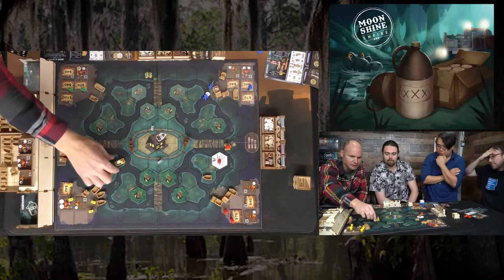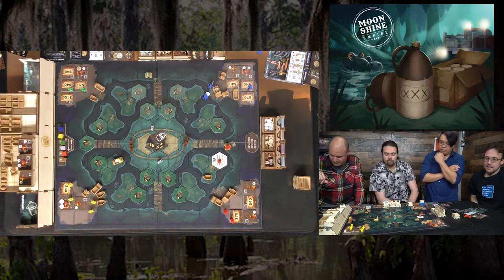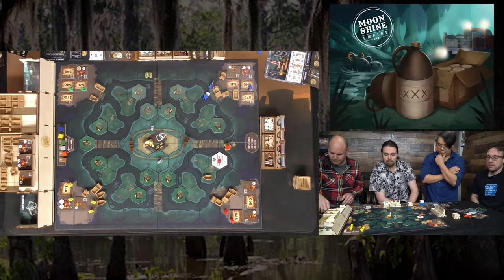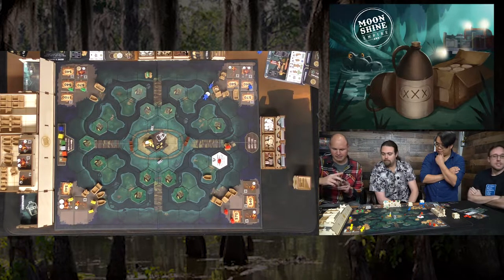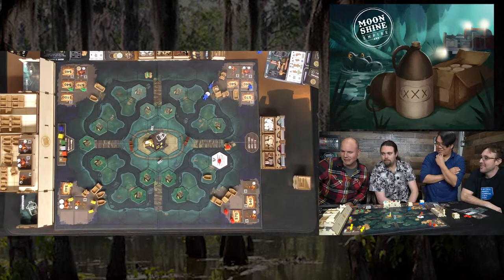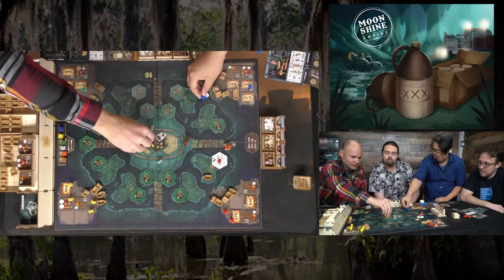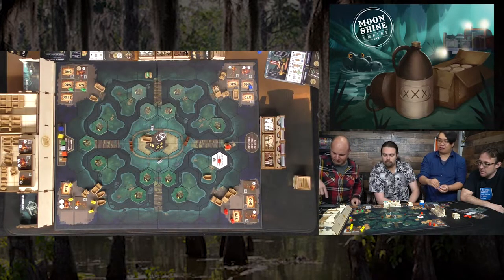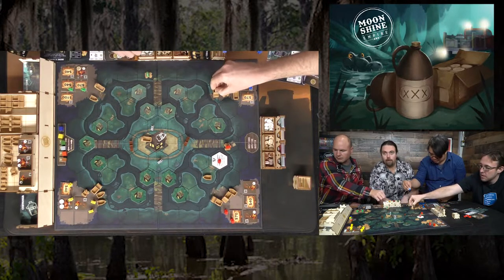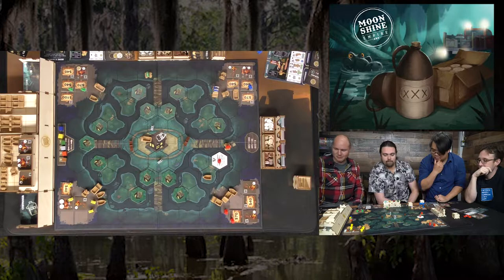Yellow makes a delivery — loading up with three jugs including one for a customer who wants three at once. A customer delivery rewards two points at the end of the game plus an auction card. The card drawn: 'pack it up — give your shiners some backpacks, so now you can carry two jugs with your shiners.' The remaining jug is sold to Pappy for ten bucks.